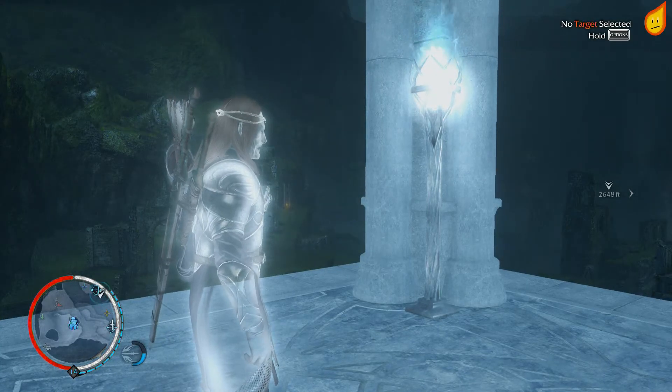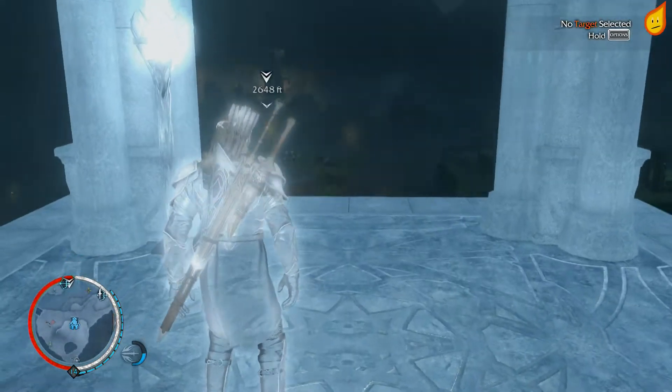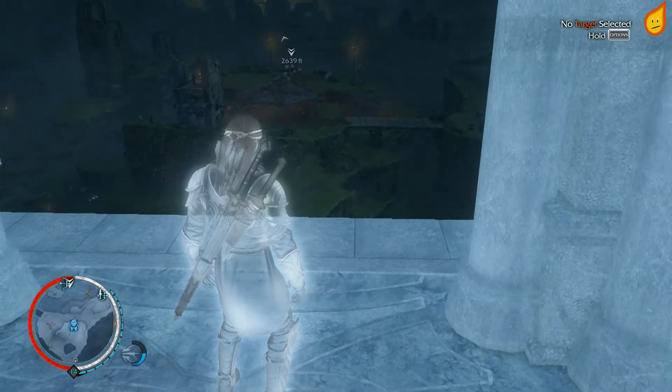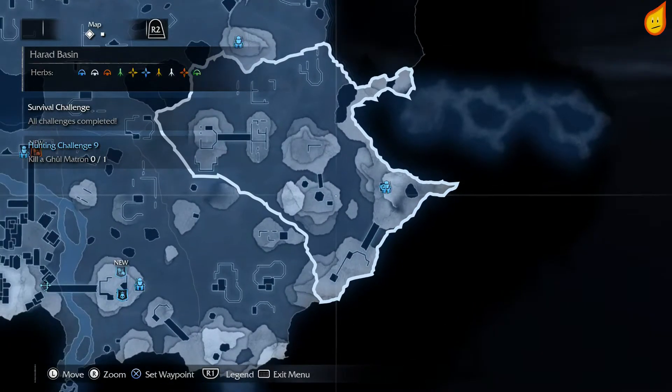What's up people, my name is Flamers and welcome back to the hunting challenges. Today we are doing number nine, which is to kill a ghoul matron. The first thing you want to make sure you're doing is looking for ghouls whilst it is nighttime.